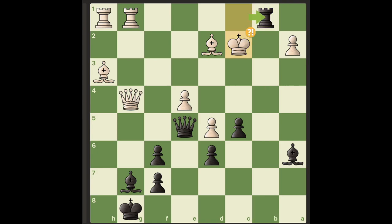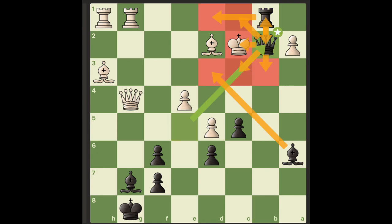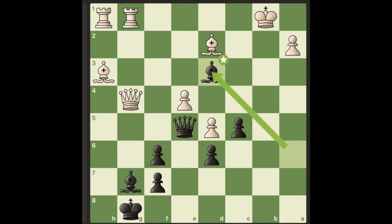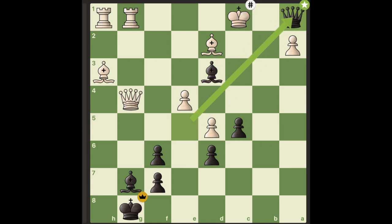If white denies our sacrifice, we again have checkmate in one move. And now black has a simple checkmate in two moves after bishop to d3 check and queen to a1 checkmate.